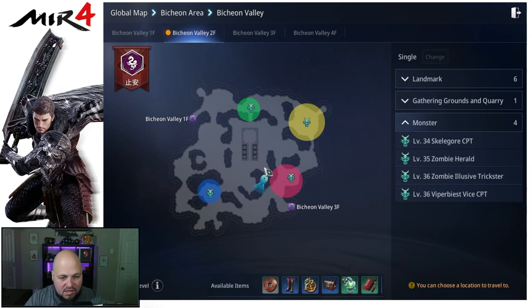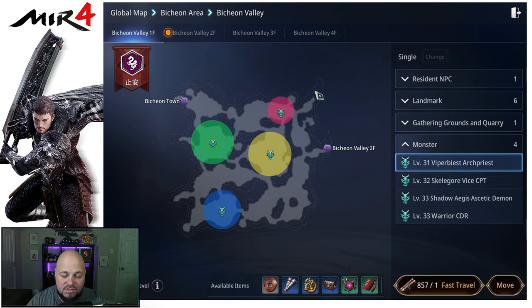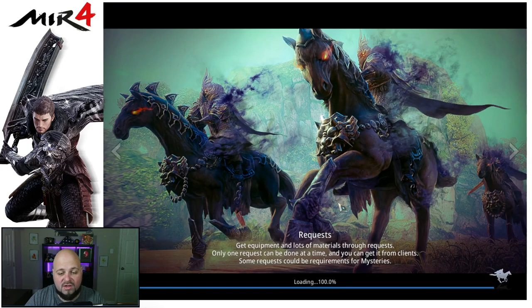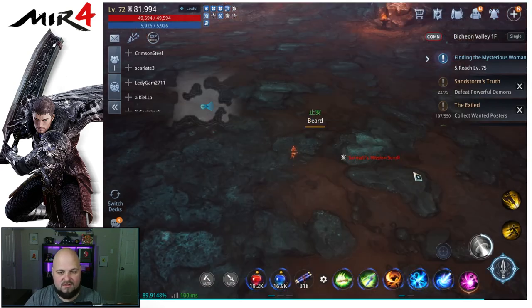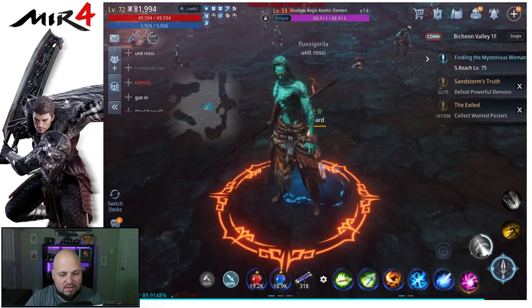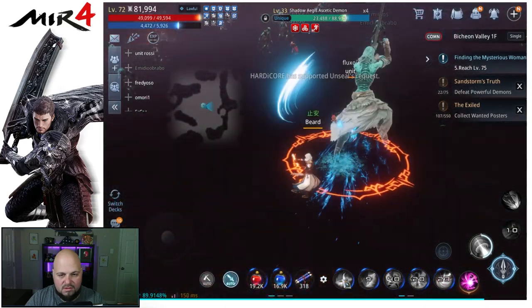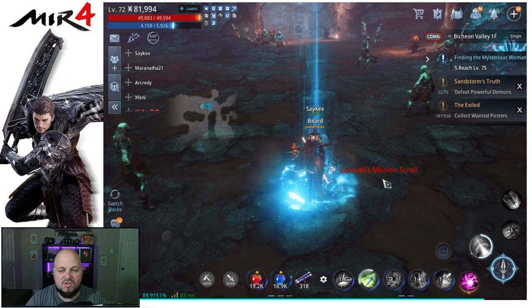I can just run right in. Normally I would have clicked the map, ported in, and ran all the way across — much slower. Another great use case: if you want to farm unique monsters, pop your item drop potion and fast travel from unique to unique. I call them bosses but they're technically uniques. I beat one, go to the next, beat that one, keep going — fast travel, fast travel, fast travel. That's why I buy so many of these scrolls.